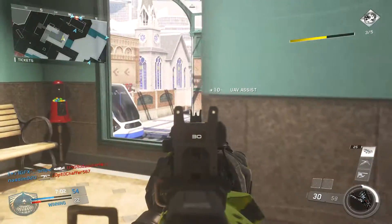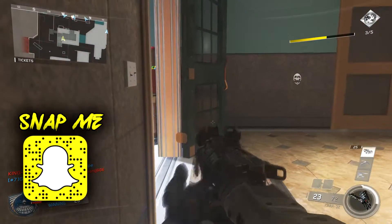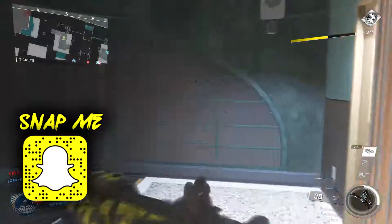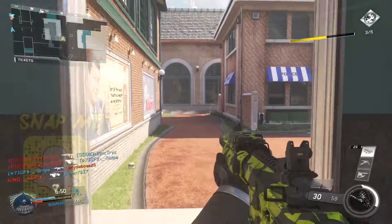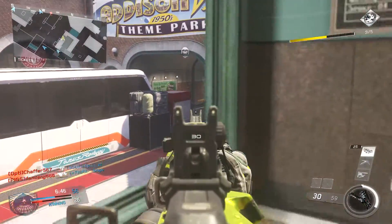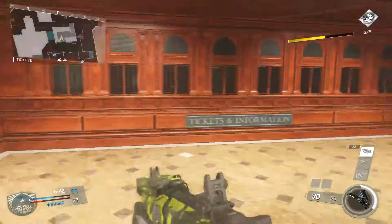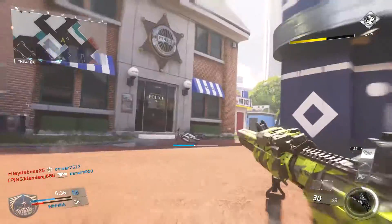The third and final attachment is Stock. Stock is essential — I like it more on rifles than SMGs, but it makes you more mobile, lets you strafe side to side, and makes you a harder target to hit. It also helps you strafe around corners and through windows. Overall it's just a lot easier to move when your iron sights are up.